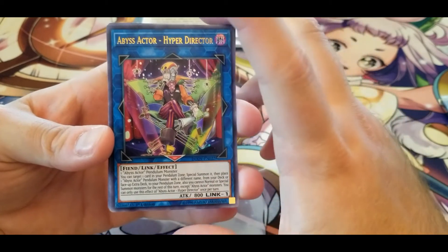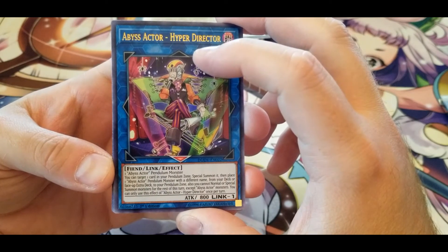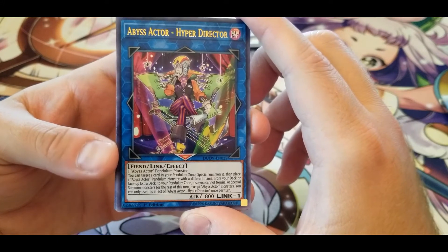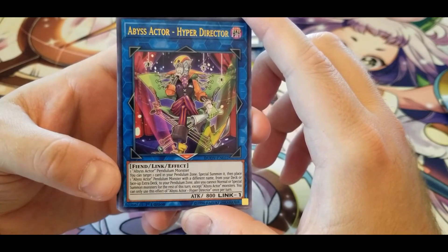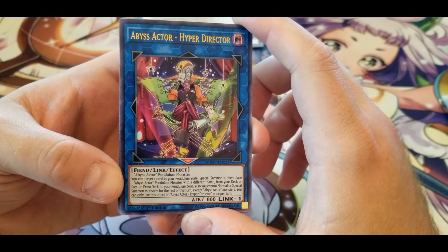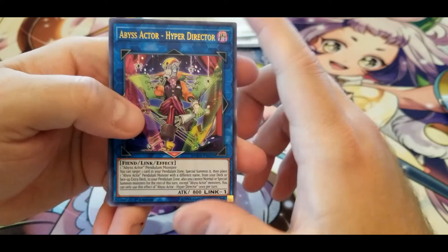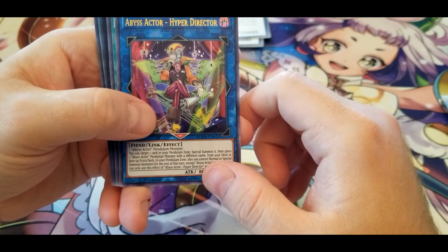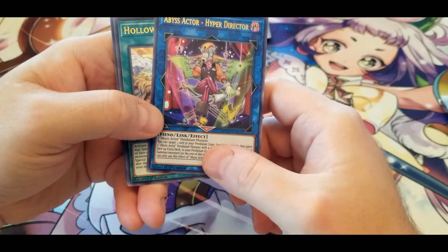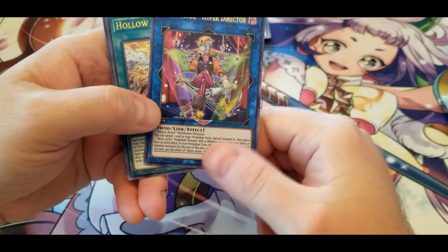We have the Abyss Actor - Hyper Director. For some reason I get the feeling he's supposed to be a caricature of a director but I can't quite place who. It only requires one Abyss Actor Pendulum monster. You can target one card in your Pendulum Zone and Special Summon it, then place one Abyss Actor Pendulum monster with a different name from your deck or face-up Extra Deck to your Pendulum Zone. You also cannot Normal or Special Summon monsters for the rest of this turn except Abyss Actor monsters. Seems decent for getting your board set up — if you have a big Pendulum monster you could bring it out and then just replace it with an Actor.